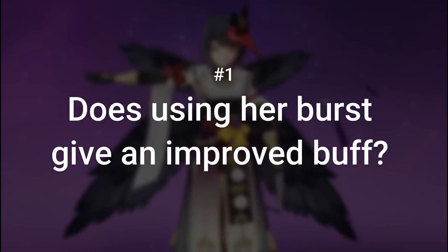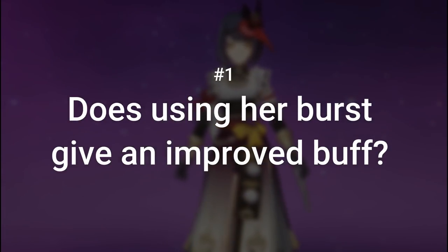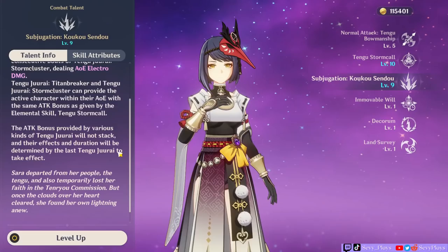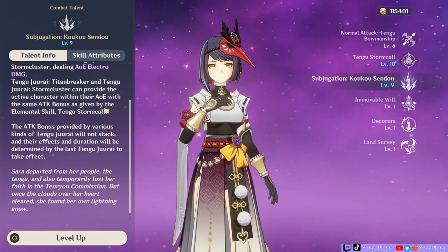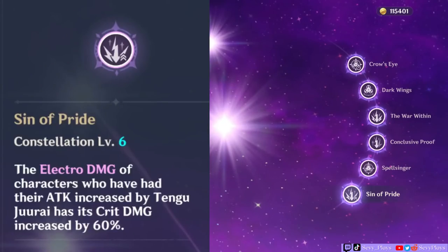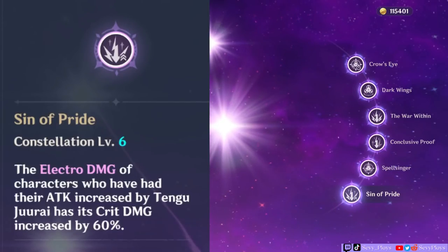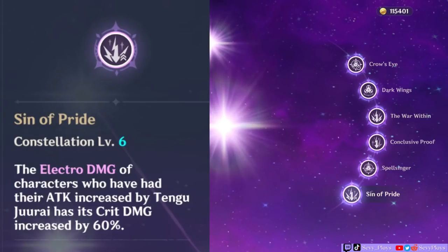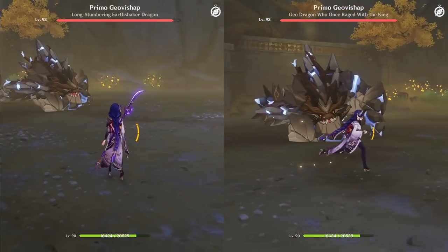Question 1: Does using her burst give an improved buff? This is the most common misconception I see and the simple answer is no, it does not in any way whatsoever. If you read her burst talent, it says that the attack bonus given is the same as the elemental skill Tengu Storm Call. Some also seem to think that when you unlock her C6, which gives an additional 60% crit damage to electro damage dealt, it only applies when you use her burst. But reading the C6 description carefully, nothing here says that. To prove that, let's watch the next clips for the first set.